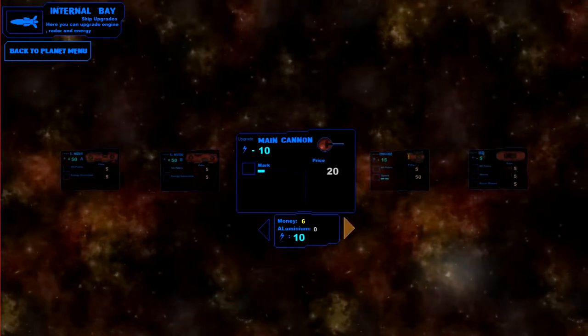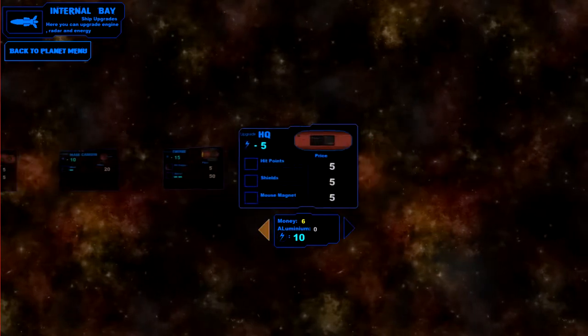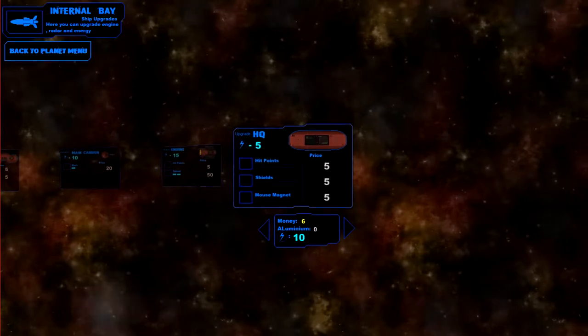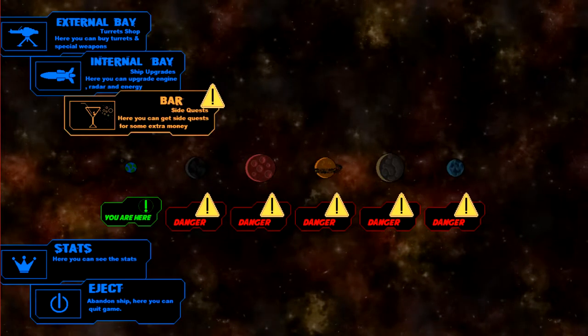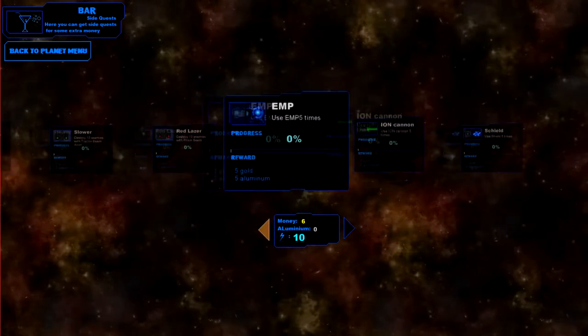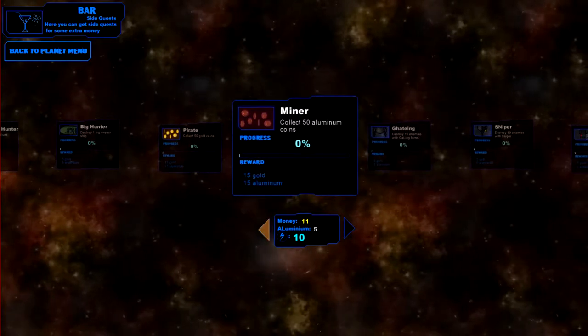We can't do that — it costs 20 and we don't have any aluminum. We need aluminum, so we have to go get some. We have money, we have aluminum, and I don't know what that other symbol is. We got some gold and aluminum coming right there.